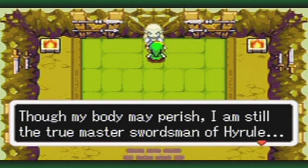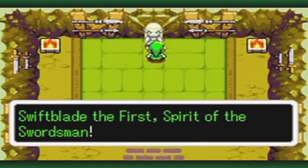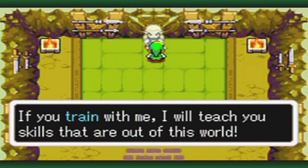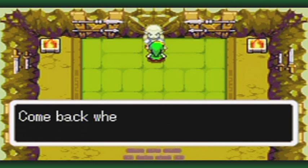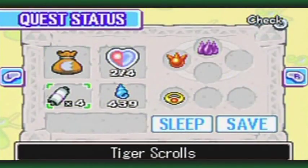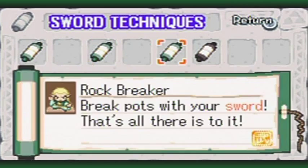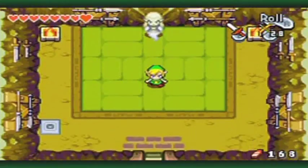The Blade Brother says: 'Though my body may perish, I am still the true Master Swordsman of Hyrule — Swiftblade I, Spirit of the Swordsman. If you train with me, I will teach you skills that are out of this world. It seems you are not yet ready to train with me. Come back when you have all seven Tiger Scrolls.' So you won't be able to get the ultimate technique until we fill up our Tiger Scrolls. He said all seven, but there are actually eight, so you just need to fill the remaining three spots.